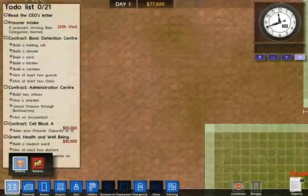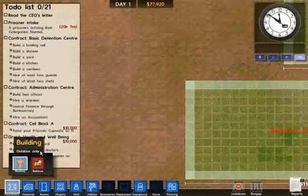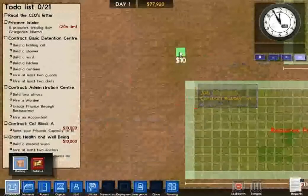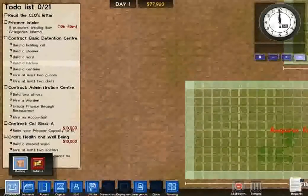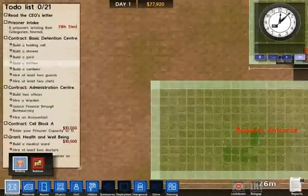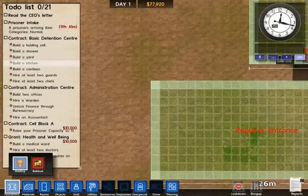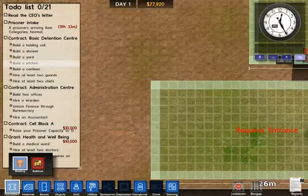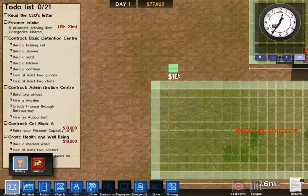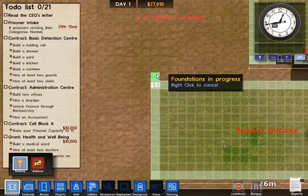If the audio cuts out and you get audio whiplash, that's just me clicking over — try to ignore that. You have to spreadsheet this, because if you don't, your prison becomes sort of haphazard, all over the place. An unorganized prison is really an unruly one. I've got to do an accurate count here.